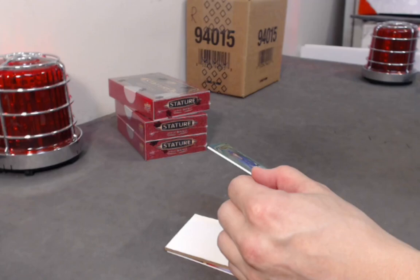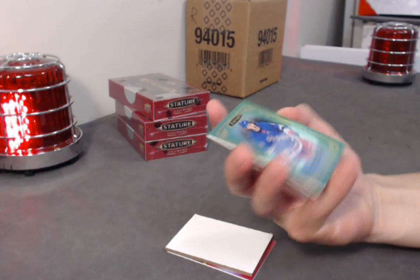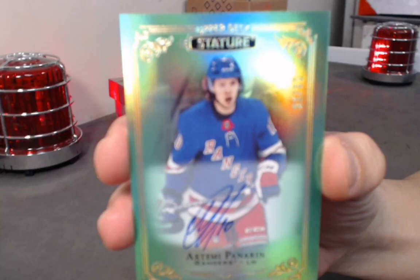We have a base auto out of 65 — green version — of the Bread Man: Artemi Panarin! Green auto out of 65. Last part of the box — we have a rookie Reliance red: Clem Costin, not bad, out of 45. Watching hockey on a beautiful day — hockey's back, got a nice break going. What could be better? How about this — number 99, Wayne Gretzky base! Always wanted to pull a Gretzky.